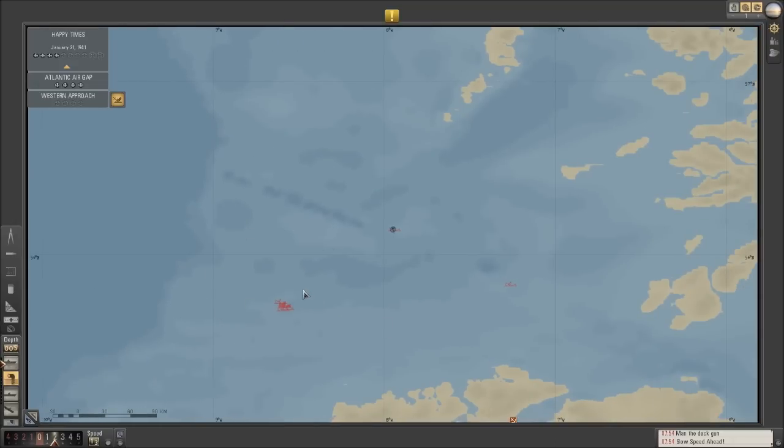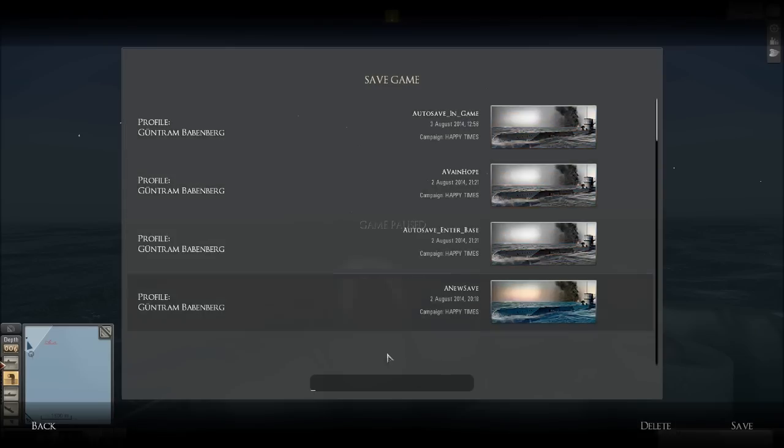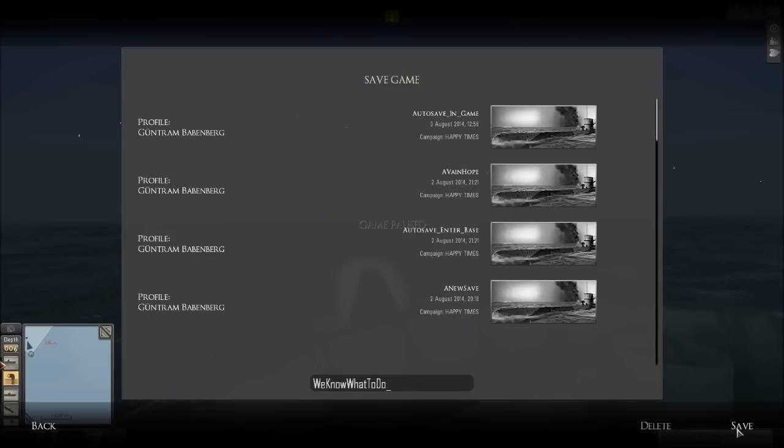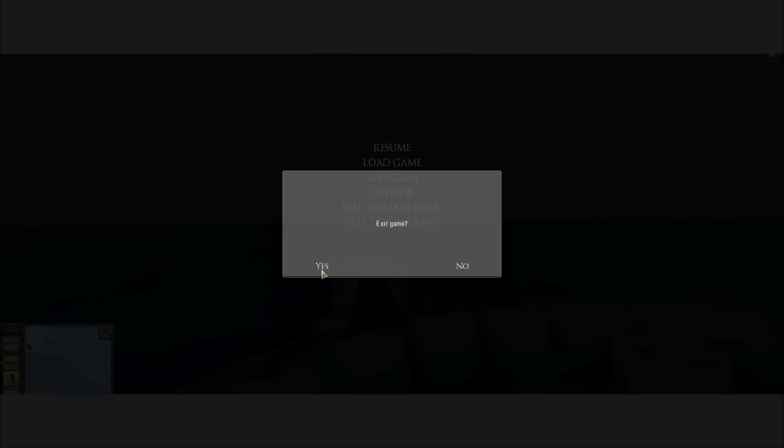I am running out of time to do recordings for the day, so I think we're going to leave the episode there. But at least we know what to do — so that's a good thing. Let's go ahead and exit to Windows. Take a look: 91 merchant ships, 39 warships, for a total tonnage of a ridiculous amount. I'd say we're doing pretty good. Thumbs up if you have enjoyed this video, guys — leave your comments, questions, concerns, thoughts, jokes, musings, or what have you below. Thank you all very much for watching — we'll see you next time.